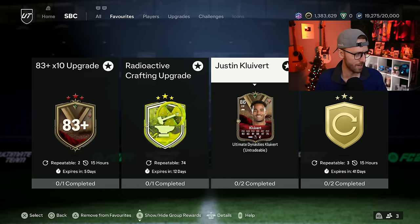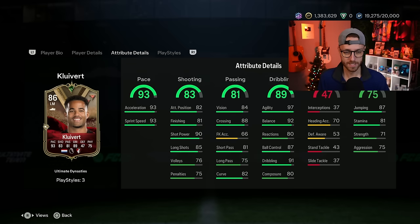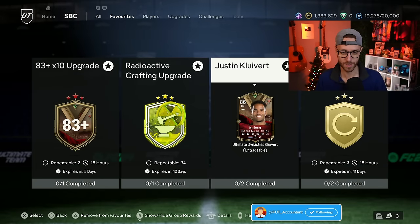For SBCs, yesterday we had a Justin Clivert. GG's to EA this year - at least the SBCs that we want to be cheap, the mid SBCs, they're making them cheap. This is a Premier League left mid, not a bad card whatsoever, and it's only 46,000 coins to do. He can play on the left and the right, he's got pace and not a ton of play styles, but that's a decent SBC if you want to get it done.